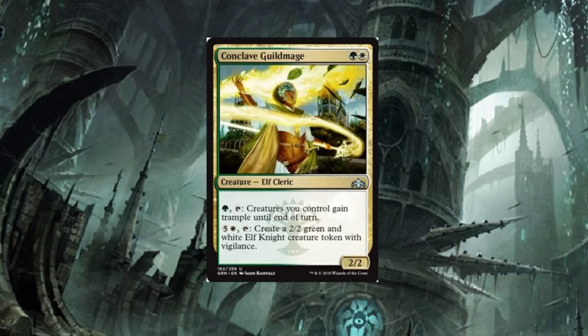Conclave Guild Mage — two-drop: for one mana, creatures you control gain Trample until end of turn. It's a guild mage so it's easy to remove — keep that in mind. For six mana, create a 2/2 green and white Elf Knight creature token with Vigilance. We do have Mentor abilities so these tokens can get a little bigger. The Trample ability for all your creatures is something you don't see too often on a single card. Plus we can generate more Elf Knight tokens on the battlefield. Steep price to pay, but not bad.